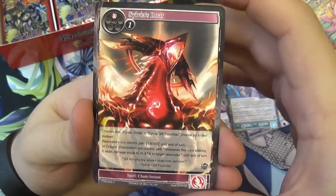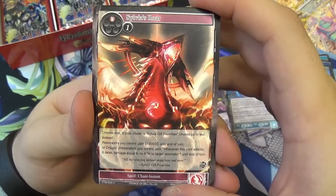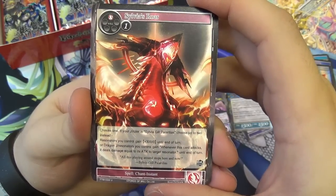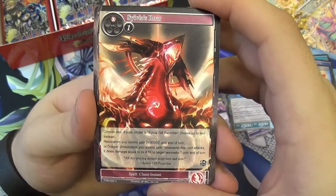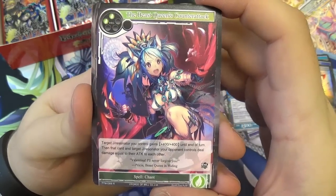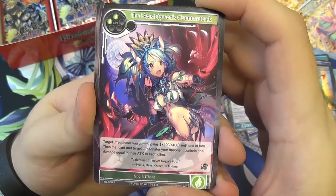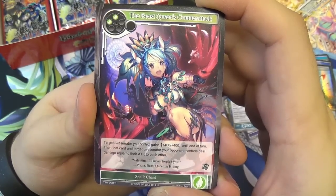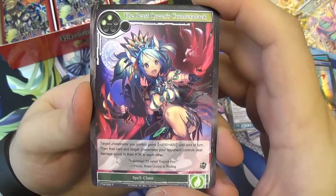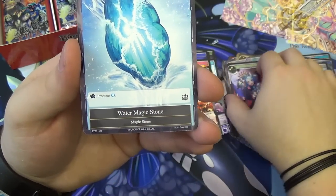We have Sylvia's Roar — two will to play. Choose one: if your J-Ruler is Sylvia, choose up to two instead. Resonators you control gain plus 300 attack until end of turn. Or Dragon J-Resonators you control gain: whenever this card attacks, it deals damage equal to its attack to target resonator until end of turn. If you've got Sylvia as your J-Ruler, you get both for two. And the Beast Queen's Counterattack — two will, normal spell. Target J-Resonator you control gains plus 400/400, then that card and target J-Resonator your opponent controls deal damage equal to their attack to each other. It's like Duel of Truth but two wind instead of one fire, and you get the plus 400/400. Not an instant though, so you only play it on your turn.